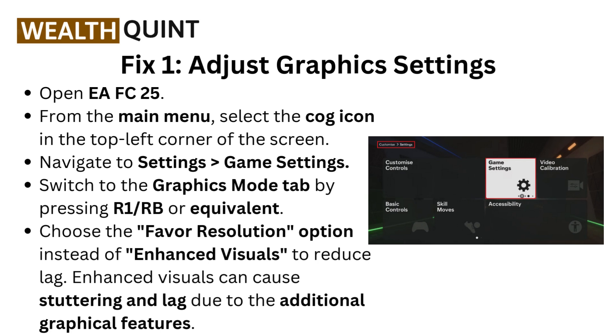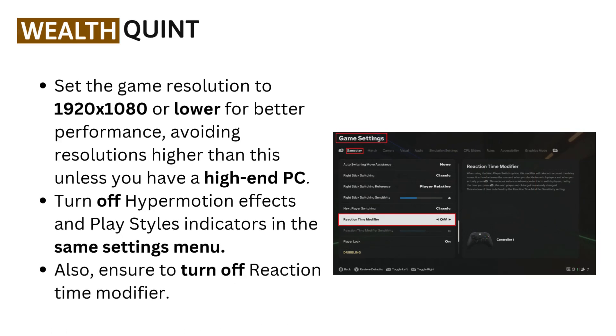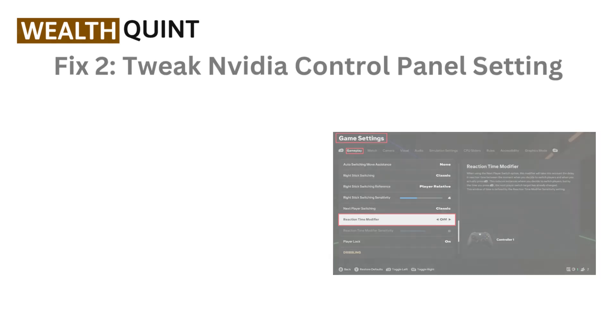Enhanced visuals can cause stuttering and lag due to the additional graphical features. Set the game resolution to 1920x1080 or lower for better performance, avoiding resolutions higher than this unless you have a high-end PC. Turn off hypermotion effects and place tiles indicators in the same settings menu. Also, ensure to turn off the reaction time modifier.